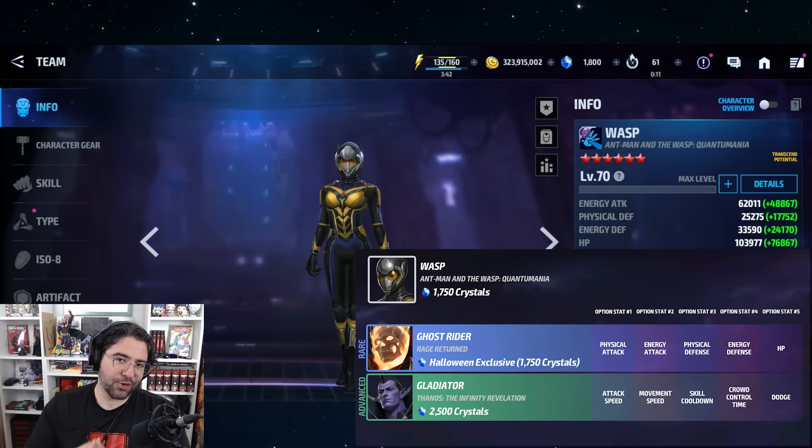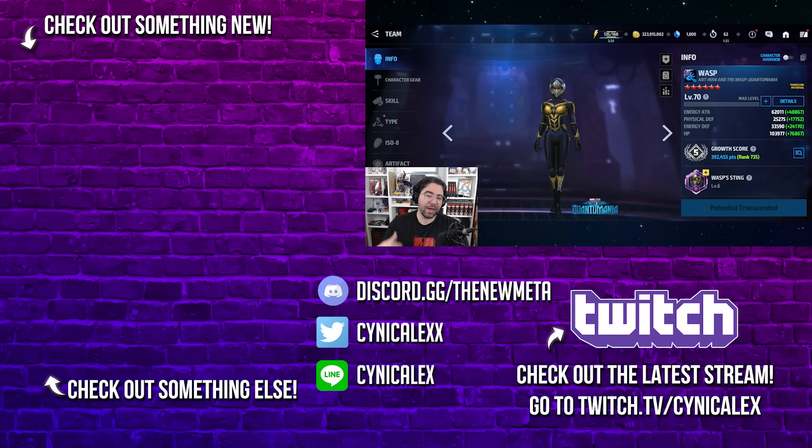Finally, we wrap up with Wasp — who we started last year's video with. She's still only an optional for two uniforms, but they're both meta tier fours: Ghost Rider's best optional and Gladiator's first optional. This has the makings of one of the truly best optional uniforms if they continue to add meta tier fours. There's a lot of room for growth, and it's also a good support uniform in and of itself.